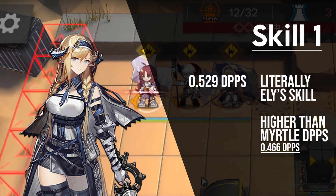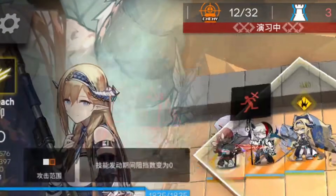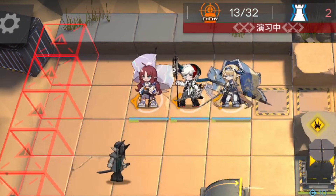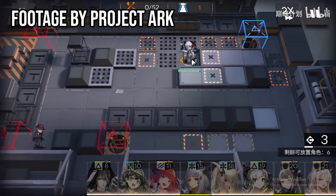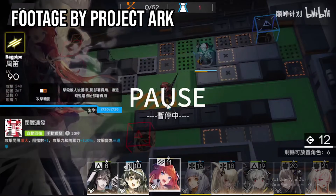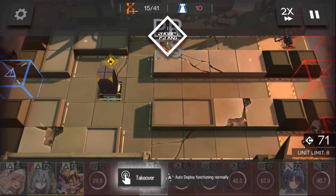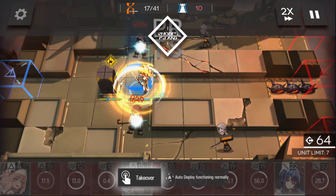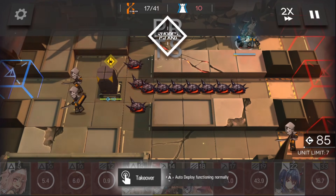Moving on to her skills. S1 is a carbon copy of Elysium S1, so there's nothing to really talk about here — it's already good by default. I always hear people say Myrtle is better because she takes 2 seconds less to use the skill. Name me a map where it's so tight that this actually matters. Even in CC Blade, where SP and DP down techs both existed, Elysium S1 was the pick for 9-ops Risk 31 due to the sheer amount of DP it generated. The only times a 2-second difference matters is during 1P relays, but you have better options like Kiave and Texas there anyway. For most players, Myrtle's going to be the pick due to how cheap she is to raise.